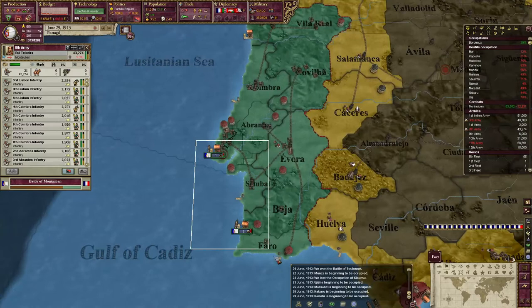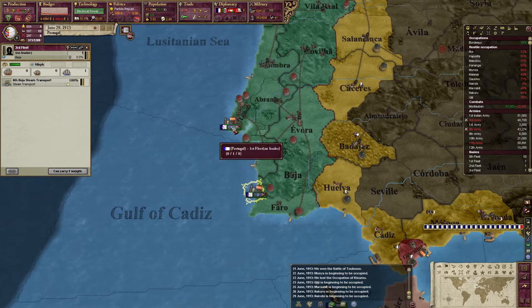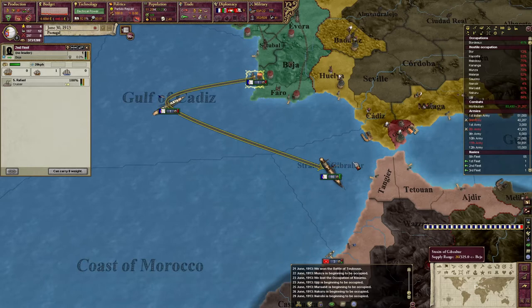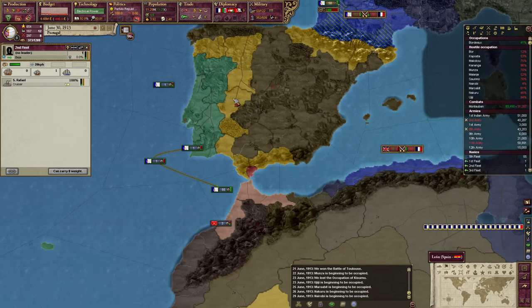That sounded like another ship that just got built. What have we got? Cruiser. Transport — there's my transport. We'll send you up here just to get you out of the way, and my other cruiser can come down here. I think we've probably got some French ships trapped in the Mediterranean, so that's good. Nobody's getting out this way, at least.